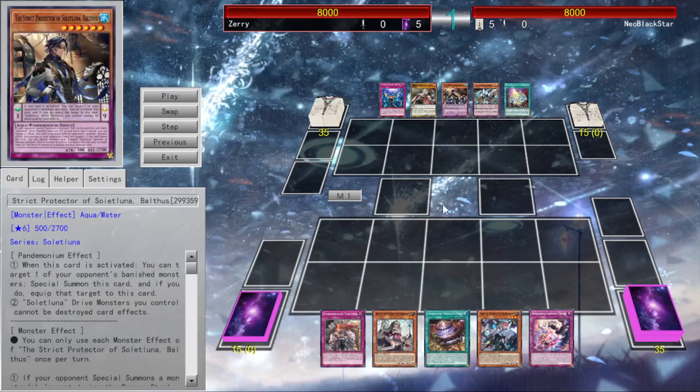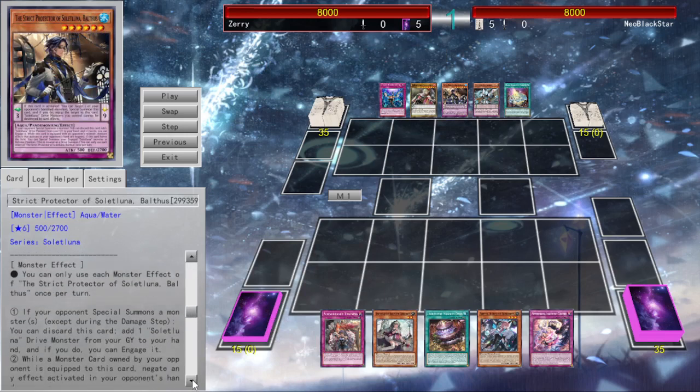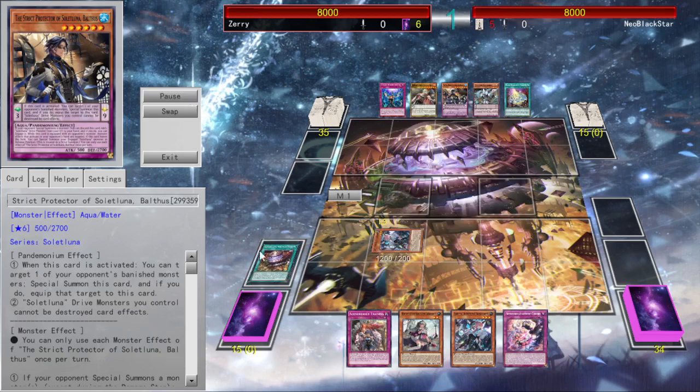Solid Luna has the very fun part of having all the Pandemonium monsters also be hand traps. Which in Balthus' case is not so relevant because he wouldn't need a card in the graveyard to do stuff. So the duel starts simple — I get my first turn, so I set up and use the field spell. Its last effect is: if I have no monsters, I can summon an Arietta from the deck.